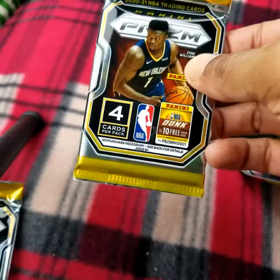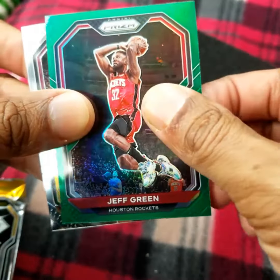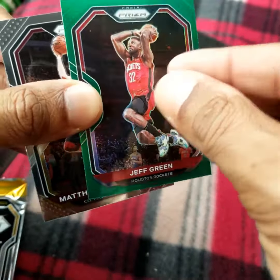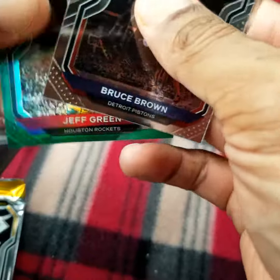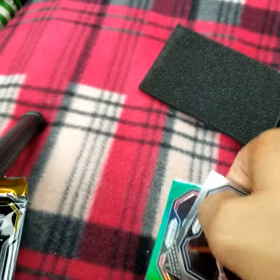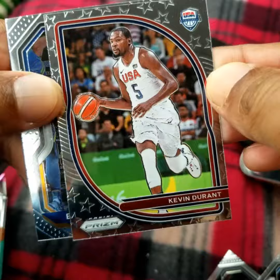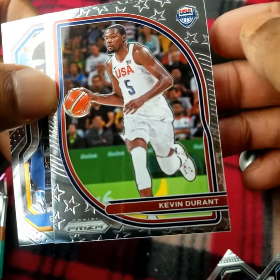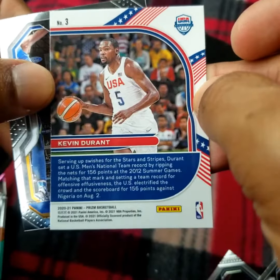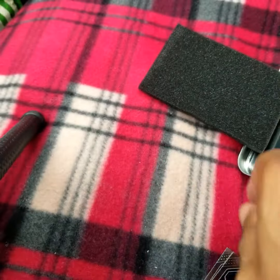Let's start at the top with the prism. Alright, Bruce Brown. We got a green prism of Jeff Green. Uh-oh, I only got three cards — supposed to have four. Jamal Murray, Emmanuel Quickly. Oh, we got a KD! This is a variant of some kind — it's USA Basketball. I'll have to check up on that, but clearly it's different than the other cards. Could be something.